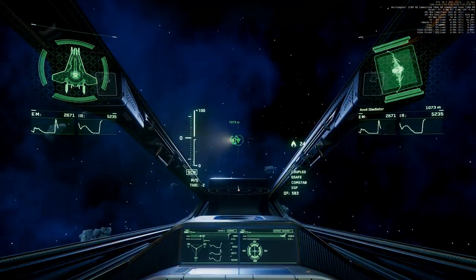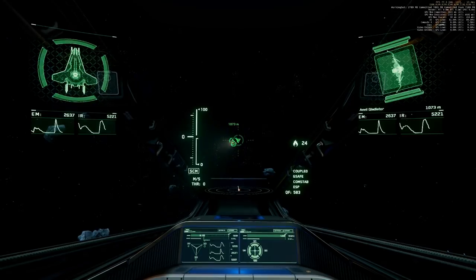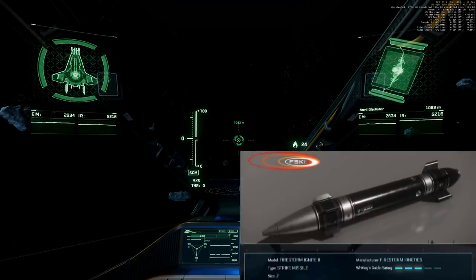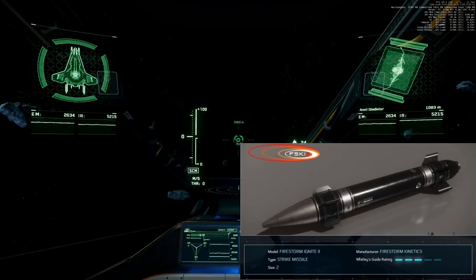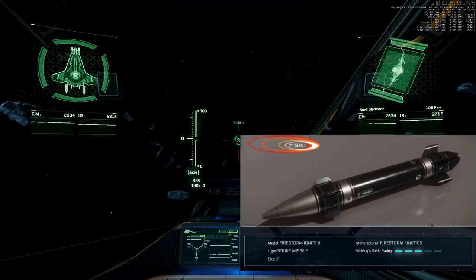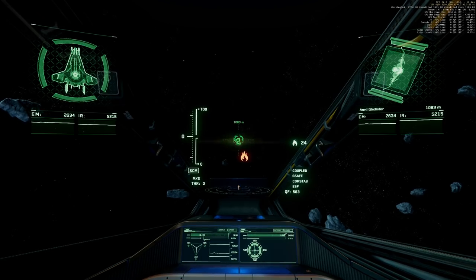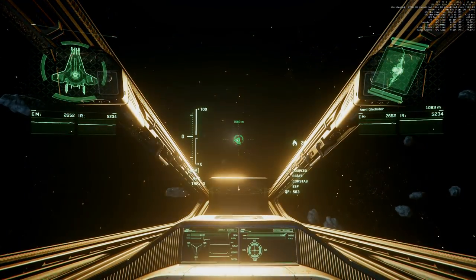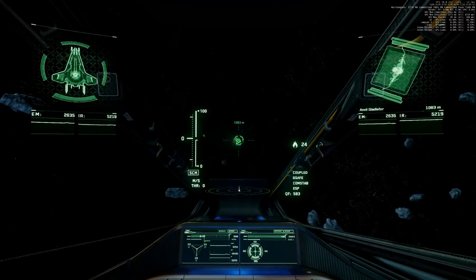Shields frontside 82, stern at maximum. And one size 2 missile is next. Shields frontside 65, stern at maximum.